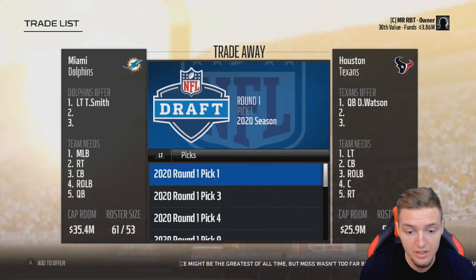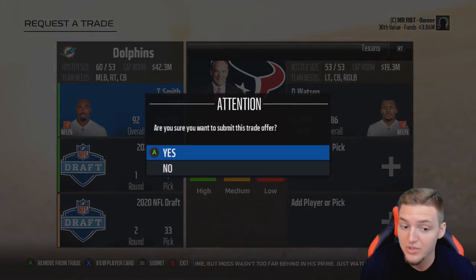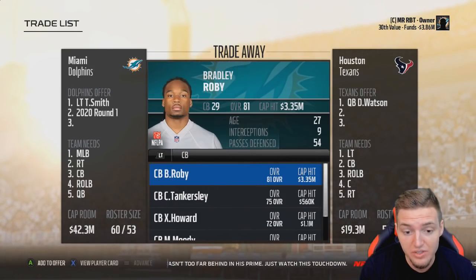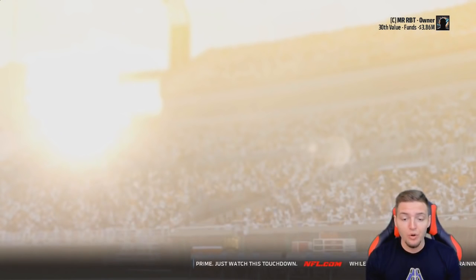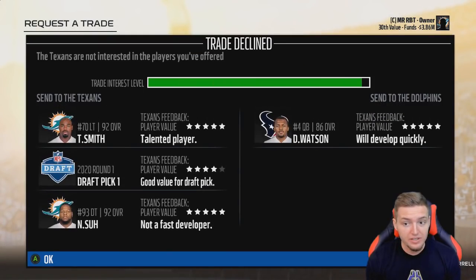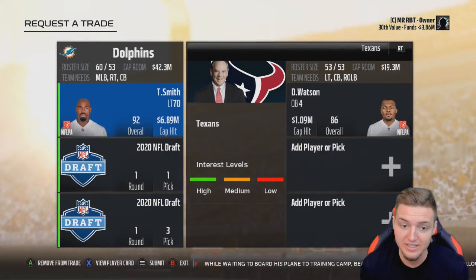Tyron Smith plus the number one overall draft pick — that's in the yellow. Throwing in a second gets pretty close. Adding Bradley Roby, still not accepted. Adding Ndamukong Suh instead — dog, this is insane. Even two first-round draft picks isn't enough. I'm trying to do whatever it takes, using a keep-to-leave to try to make this happen because cornerback is one of their biggest positions of need.